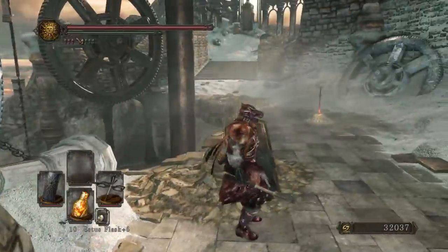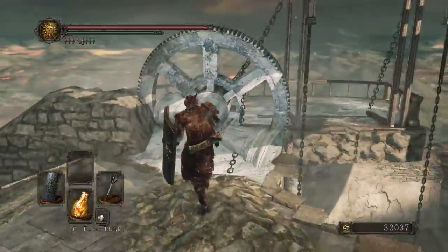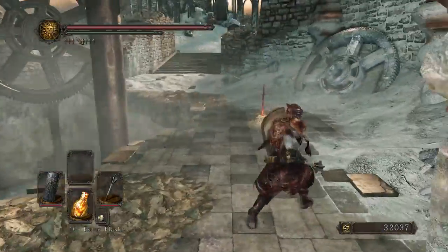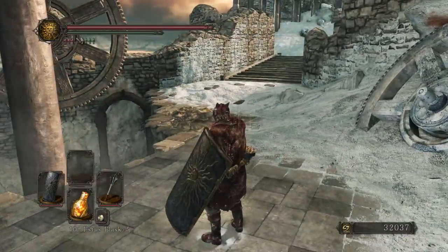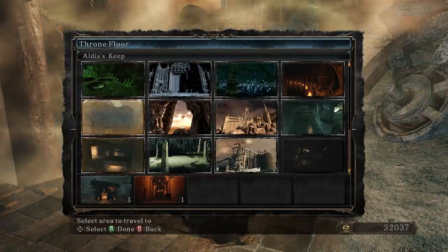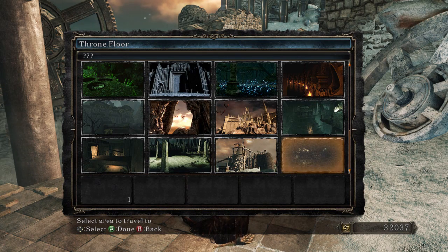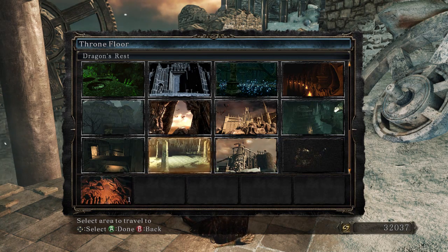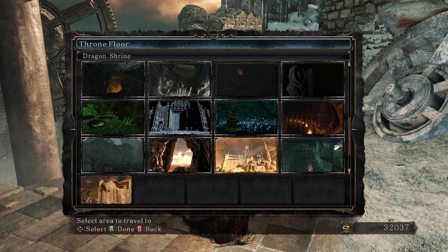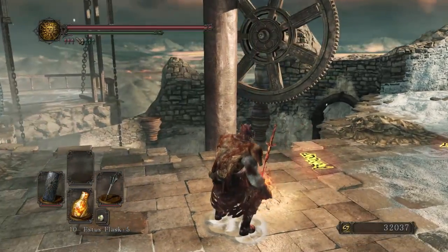Brume Tower, with a nice bonfire right away. How do I get this item? Looks like there's some sort of elevator. Let's see how many areas are in this DLC. Brume Tower has at least five bonfires, and then there's whatever that is with one bonfire. A lot of summon signs around here.